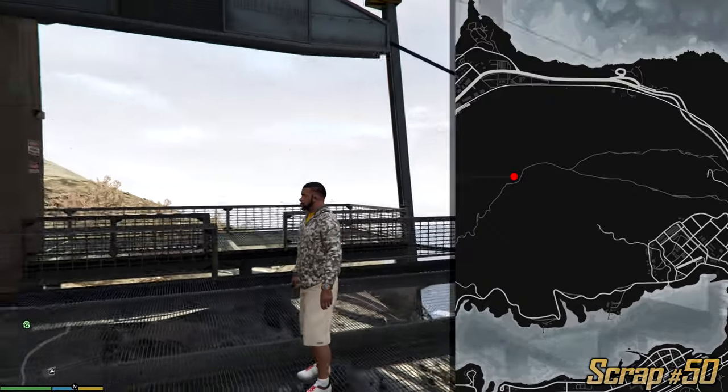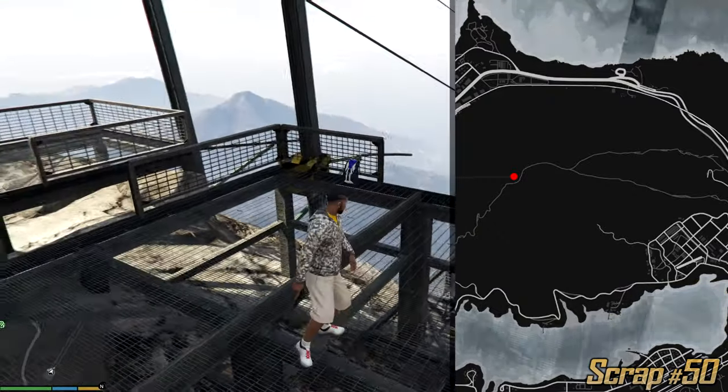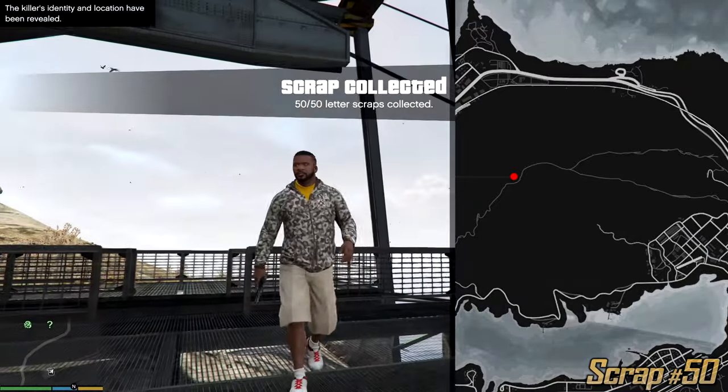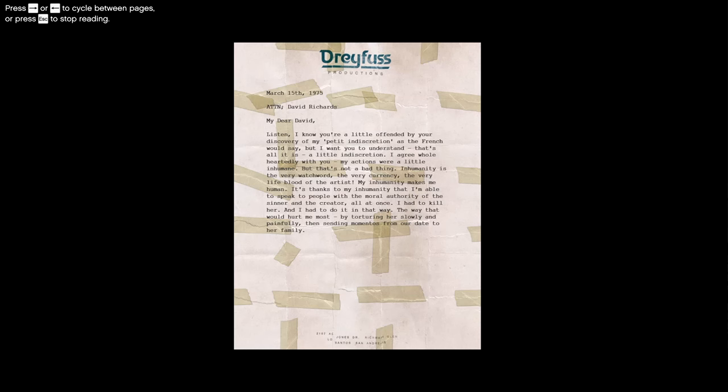And here we go guys — the last letter in the game. Number 50 is at the top of Mount Chiliad and all 50 letter scraps have been collected! So what is your reward you may ask? Well first of all we have to wait a little bit and you're gonna get this little letter — this is the confession of the killer.